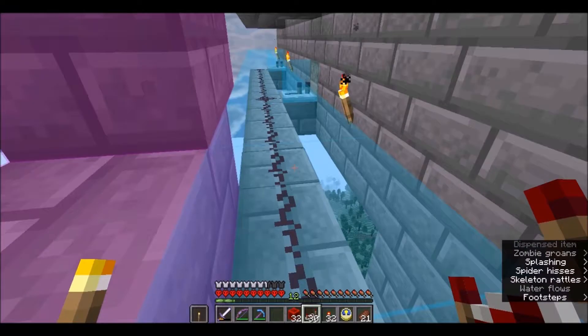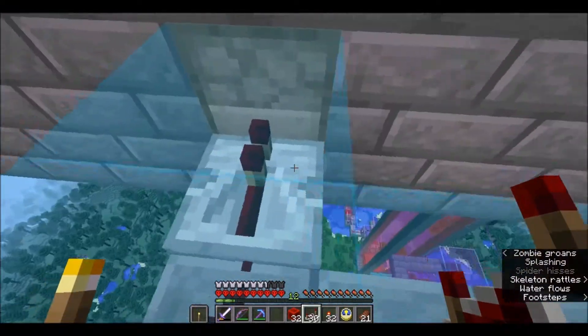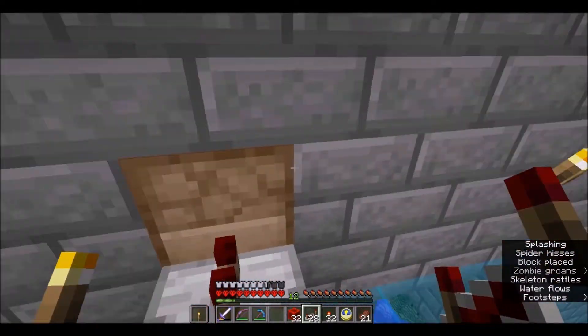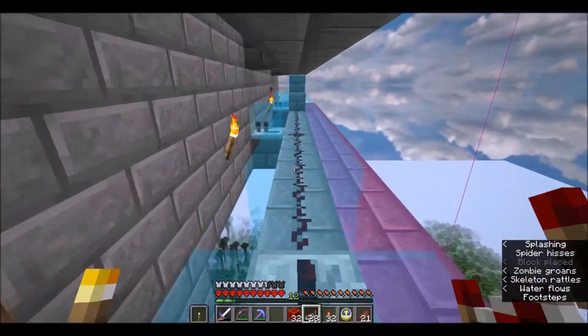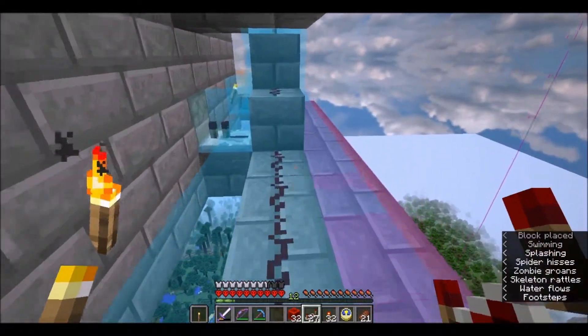We're going to do some of the wiring — it's very basic. Essentially we've got those 50 dispensers that we made, and they're all plugged in, and they each have a bucket of water in them.